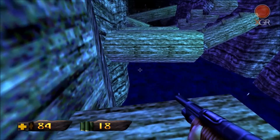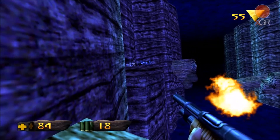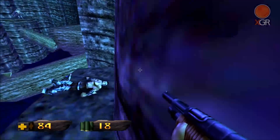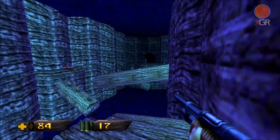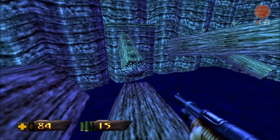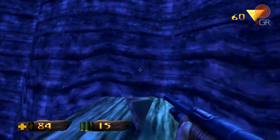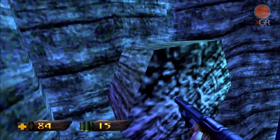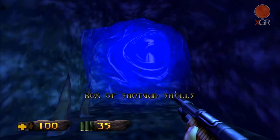Over there and get on that platform. Looks like a big ammo box here — oh, a backpack! Sweet, I'll grab that. Shotgun's got some range on it. House full, box of shells — let's go.